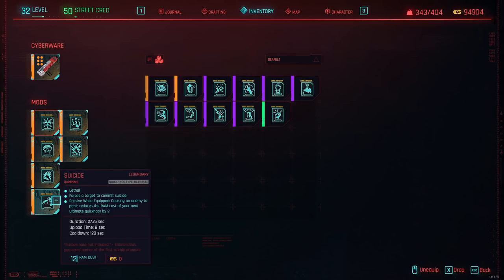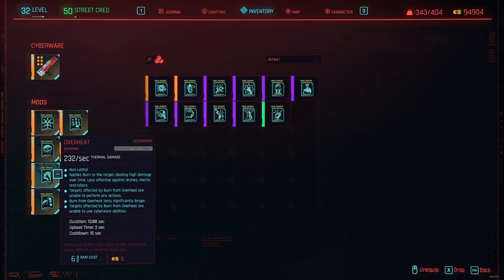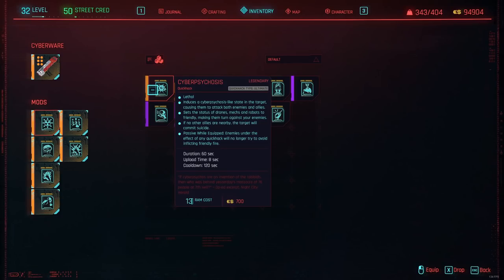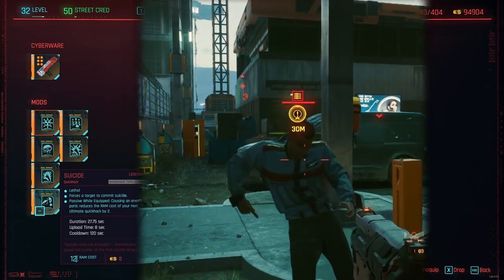Back to the hacks — the last two slots are really up to preference. I rotate mainly between Suicide, Overheat, Detonate Grenade, and Cyberpsychosis. Cyberpsychosis is a bit slow because it takes some time before enemies kill each other, but it's definitely a lot of fun to make enemies fight each other instead of you doing all the work. Suicide is an instant kill and has a unique, funny animation.